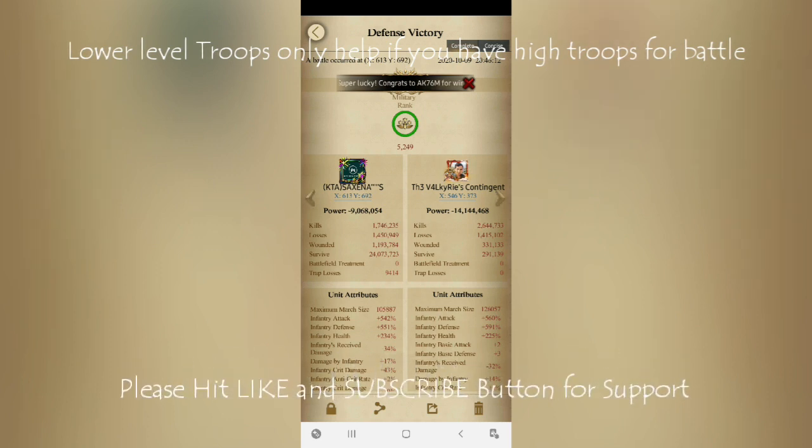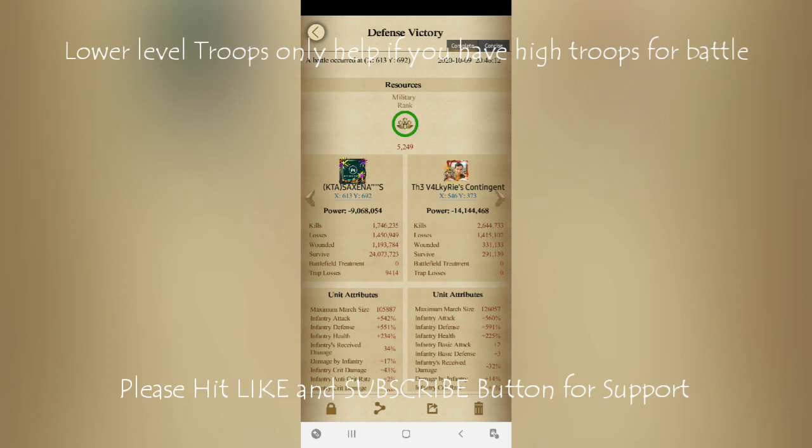As you can see, I have 1 million of each type of T11, around 200k of each type of T12, and some T13 that I got from events — around 30 to 40 thousand, that's the maximum. These are the troops I have for attacking purposes, and they are what deal damage to the enemy. But I have around 6 million of each type of T3 and around 1 million of each type of T2, just for defending purposes.